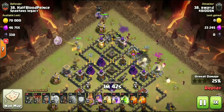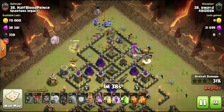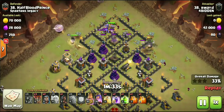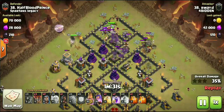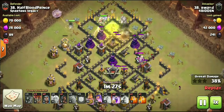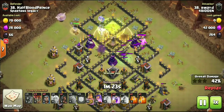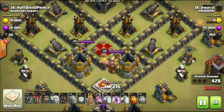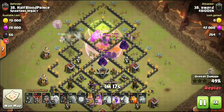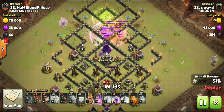He's doing a queen walk down the left side, has one golem and a couple wizards over on the upper right-hand side, two golems going in with bowlers, a couple more wizards, and his king. For spells he's bringing one jump, one heal, and two rage spells. Check out where this queen is — she is all the way on the other side of the map — just goes to show you how strong this kill squad is.